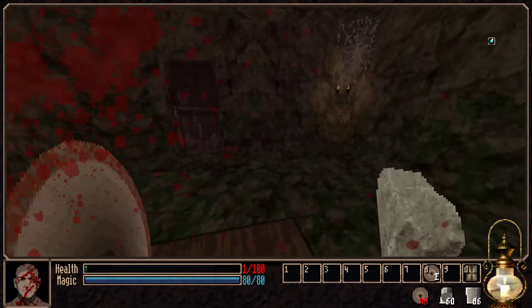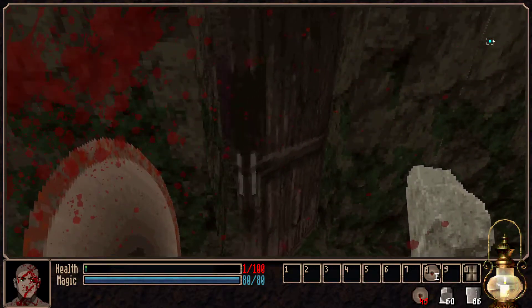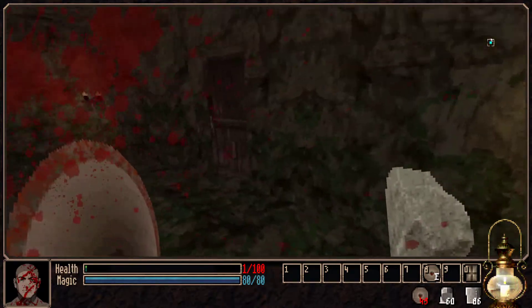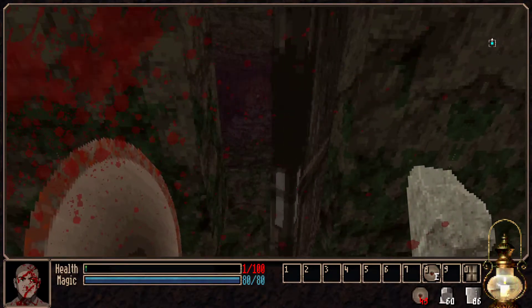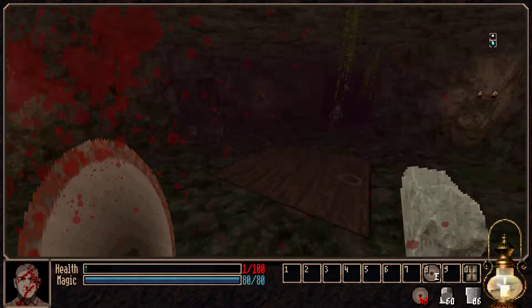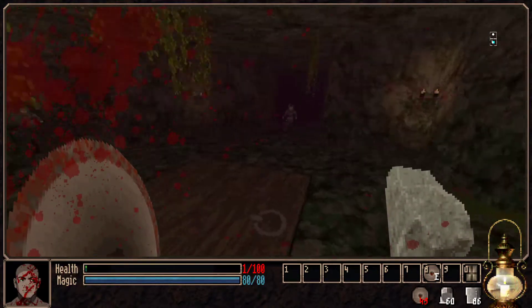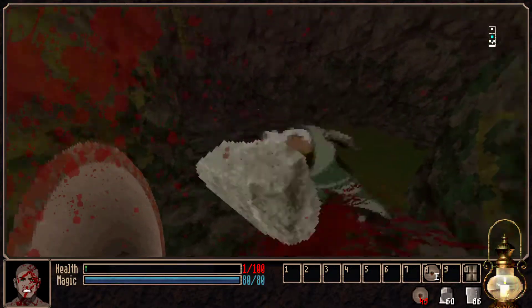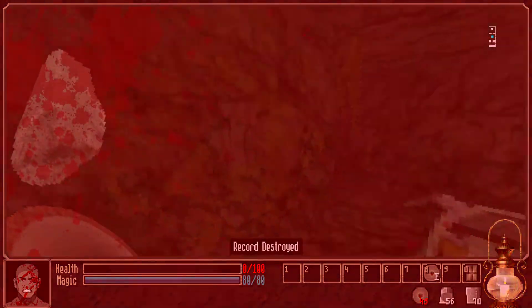Okay, are you an enemy? I think you are. So I'm not going to go down there just yet. You're definitely an enemy. Let's be careful about where we go here - let's see if we can get any health or something. I'll just close that door. Wherever we go we're going to be fighting something. And I'm dead.